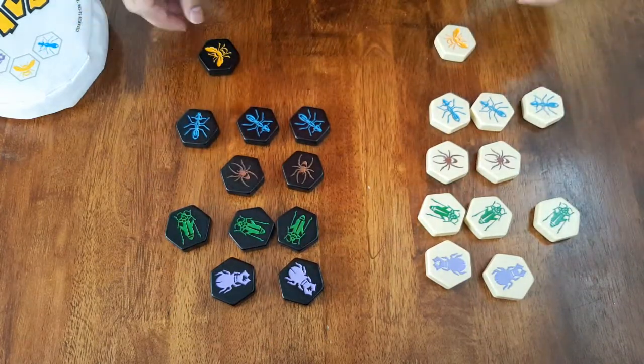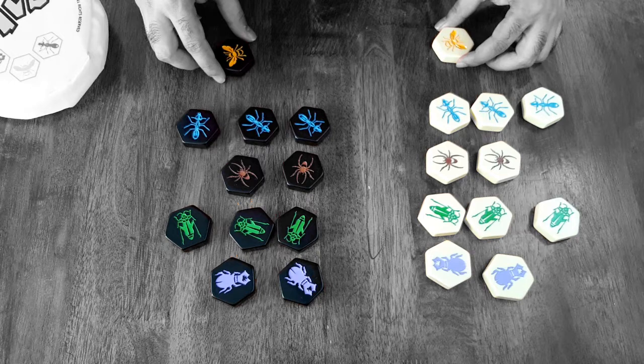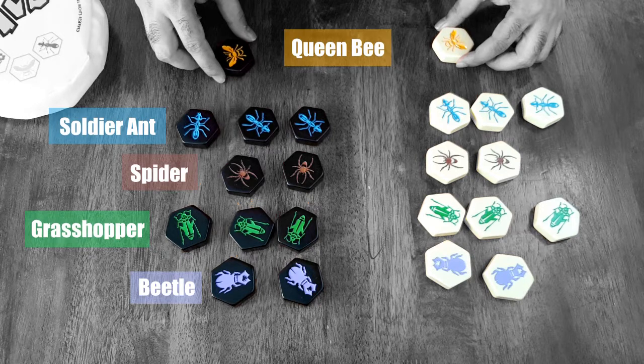Each player will receive insect tiles in either black or white. The base game comes with 12 insects of 5 types, the most important of these being the queen bee.